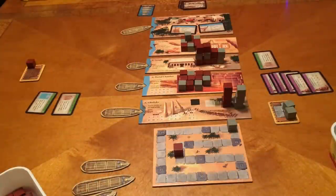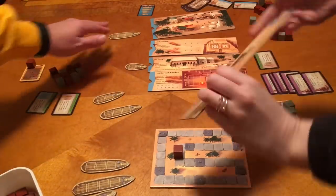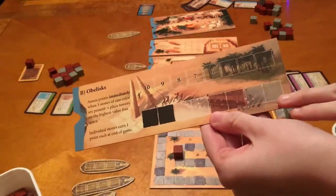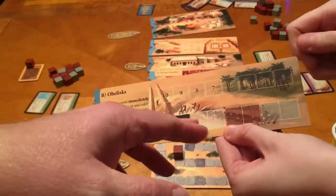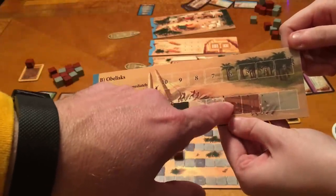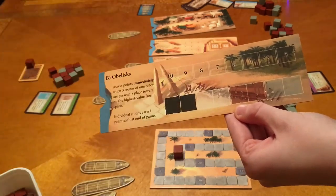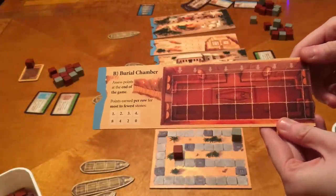Post-game review: I like this game. We've played with both the A and the B side. The A side is a bit simpler — a good starting point. The B side is more challenging with more strategy. On the B side, for obelisks, you're racing to build three first — whoever does gets ten points, then nine, eight, and two for last. You move blocks the same way, but you need to accumulate three before moving them to the scoring area. For the burial chamber on the B side, you get points for the rows rather than connected chains.